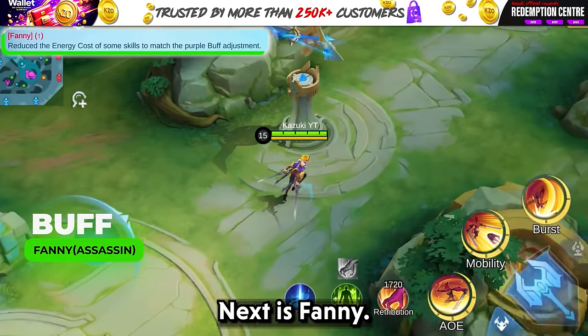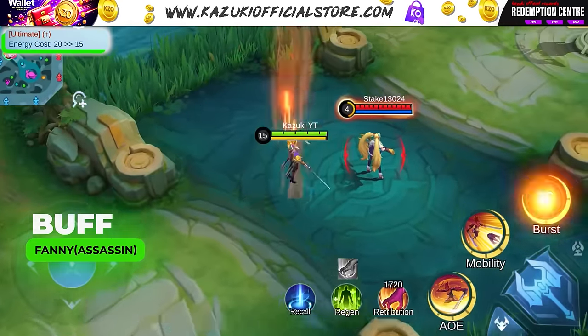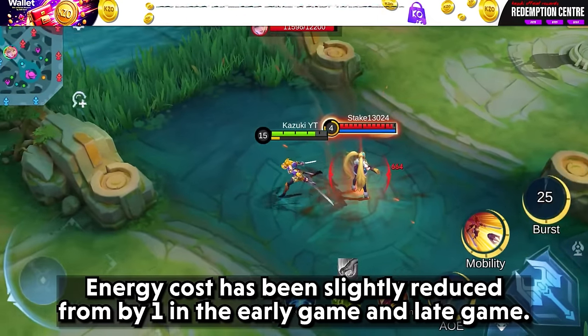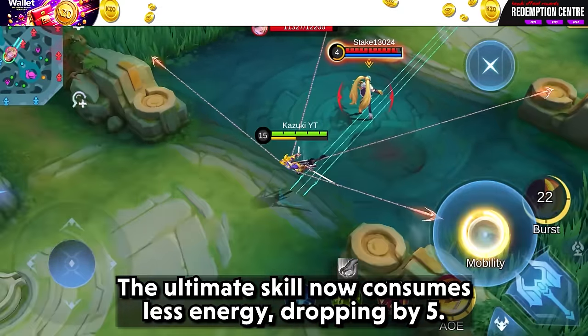Next is Fanny. Her skill 2 has been buffed — energy cost has been slightly reduced by 1 in the early and late game. The ultimate skill now also consumes less energy, dropping by 5.